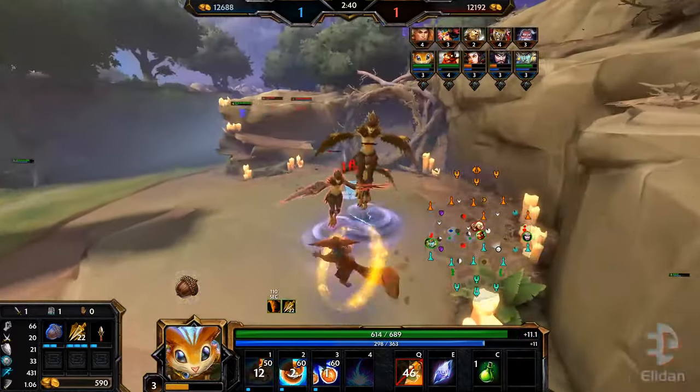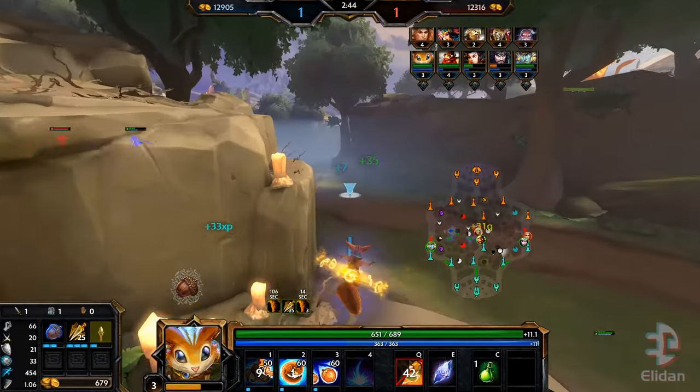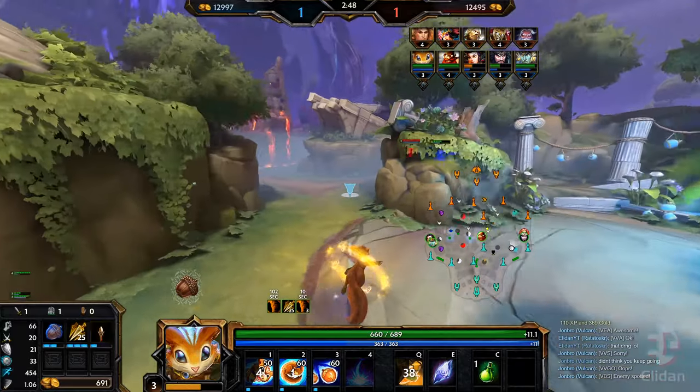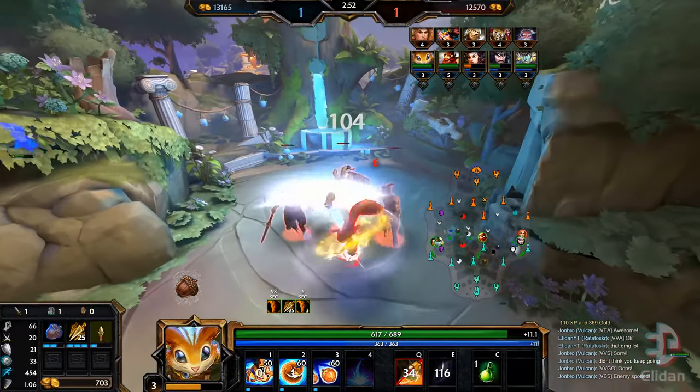Another good counter to Thor — the red counter in my opinion — would be Thanatos, which is a better pick, but we're picking Ratatoskr here just to show it off. I'm going to ward up so we don't get stolen. Achilles is a little bit ahead in the duo lane which is fine.